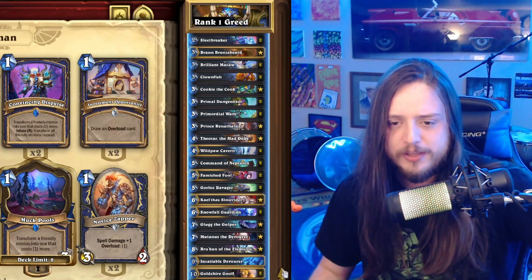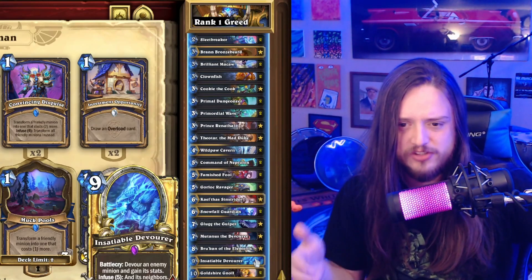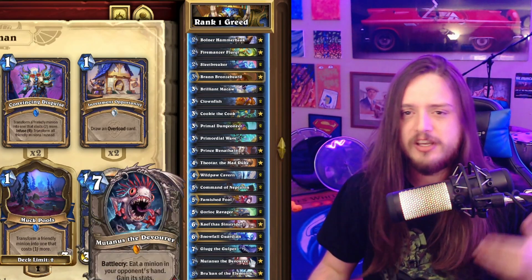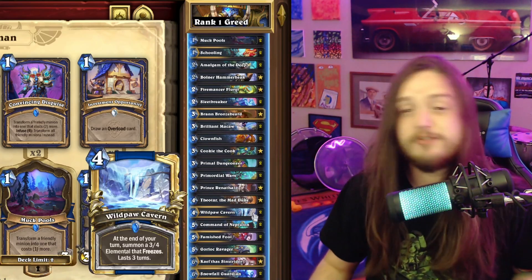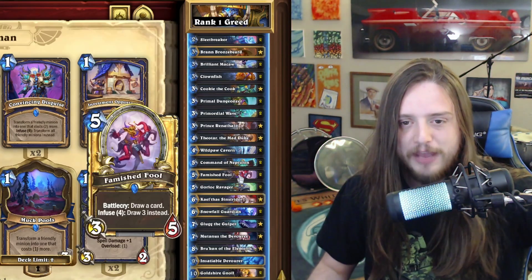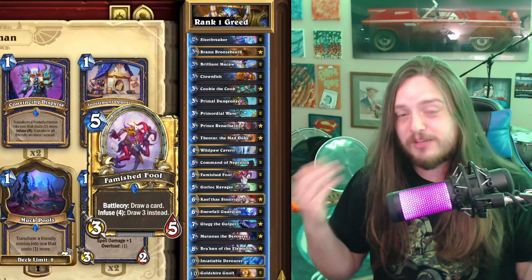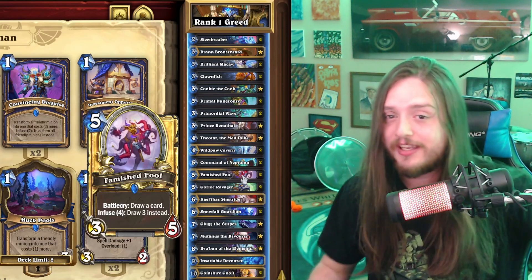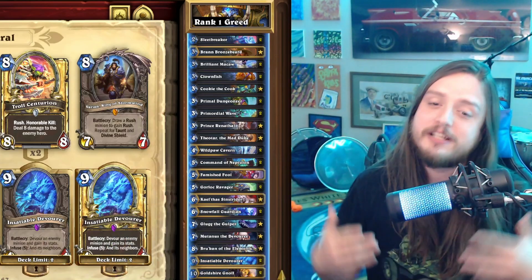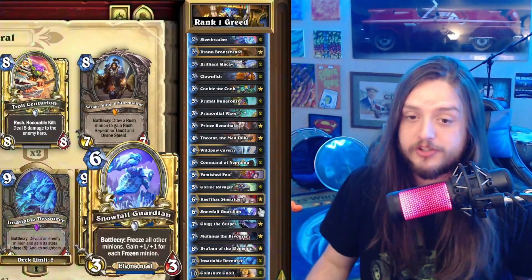We got rid of An Insatiable Devourer — there's no longer two in the deck in some cases — but if you want to be greedy against Druid you could easily tech it back in by cutting Wildpaw Caverns or a Famished Fool. Some players are running only one Famished Fool. You could take out the Famished Fool and put in another Insatiable Devourer to beat the Druids you might be seeing on ladder, or if you're seeing a lot of Shamans this could also be very effective.